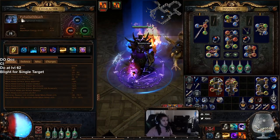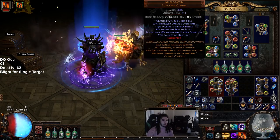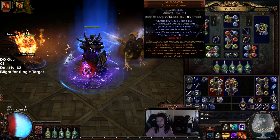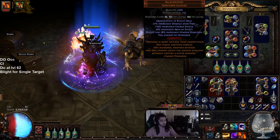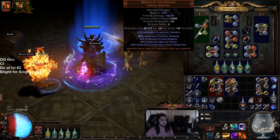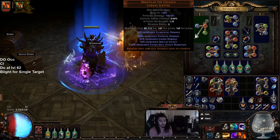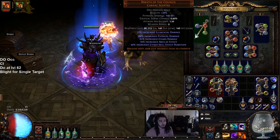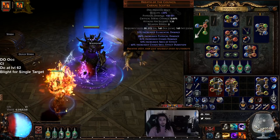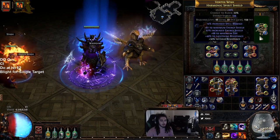If you want to look at my character, you can type !profile in the stream or look in the description for the character 'PoxOathDeath'. To go over what we're currently using: we've got Blight with Swift Affliction, Controlled Destruction, Efficacy, Void Manipulation. I have a YouTube video on a very similar build since this is a remake. We don't need Breath of the Council at all — it's just highly recommended because of chaos skill effect duration. The longer your Blight lasts, the easier it is to stack for more damage over time. The helmet is only 200 ES and needs replacing.